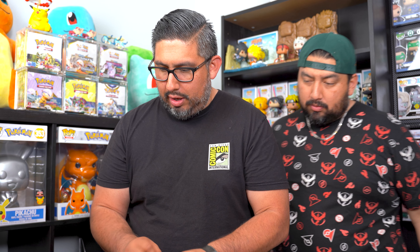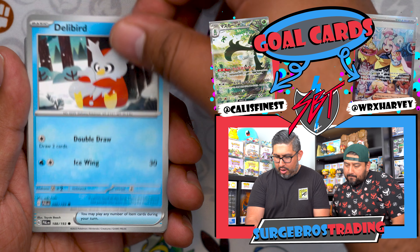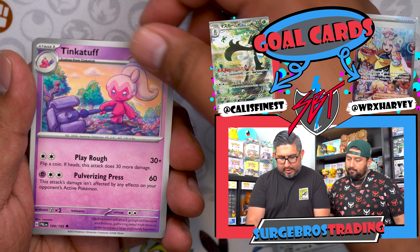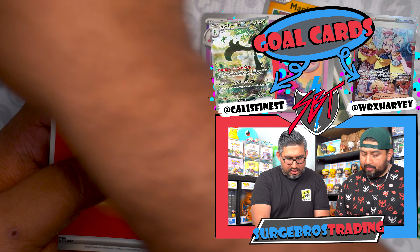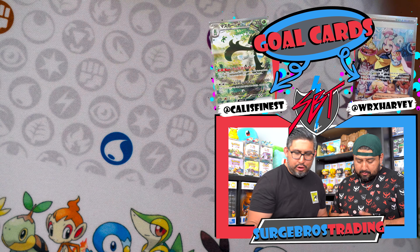Harvey's first pack magic — let's go! We got Mankey, Delibird, Super Rod, Love Disc, Florgato, Mousehold, Tinkatop, Seviper reverse, Faulkner, and another Hydreigon. Nothing crazy with that first pack. We've also got a lot of packs left and we are going to be opening up two ETBs next video, so make sure you guys stay tuned for that.